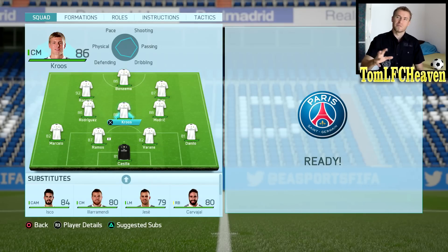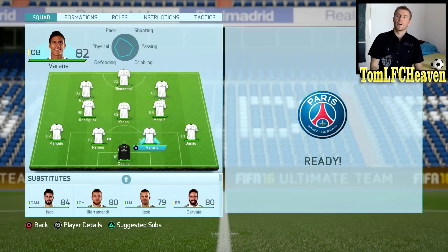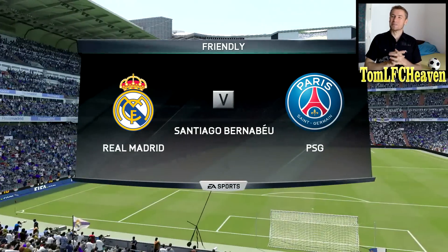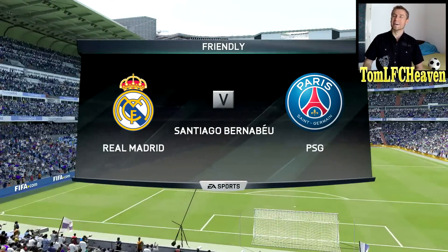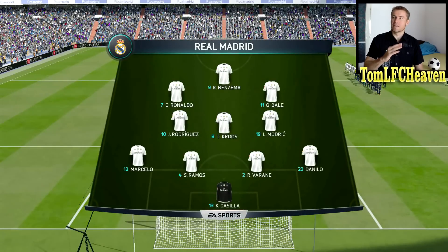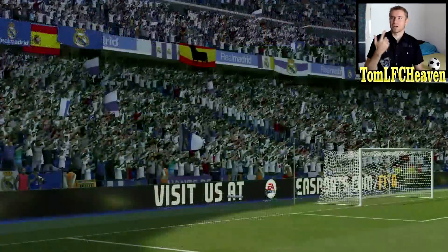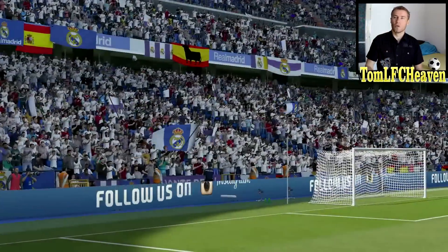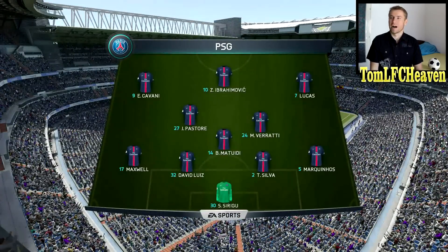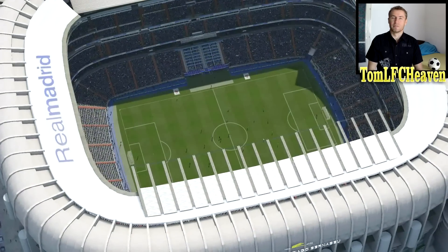I've set up the team. I chose a 4-3-3 narrow formation. I'm playing Casillas in goal because Keylor Navas is only 74 rated. I'm also playing Varane instead of Pepe because Varane has a little bit more pace. Here we go guys — the first game in this mini career mode series: Real Madrid against Paris Saint-Germain. I will try and play short passing, quick attacking football. We have some good players on the bench. Maybe against weaker teams like River Plate and Seattle Sounders I will try out some fringe players like Cheryshev, Hesse Rodriguez, and Isco. PSG have Cavani, Ibrahimovic, and Lucas up front, and Pastore is another player to look out for. They have one of the strongest defenses on FIFA — David Luiz and Thiago Silva in the middle — that will be difficult to break down.